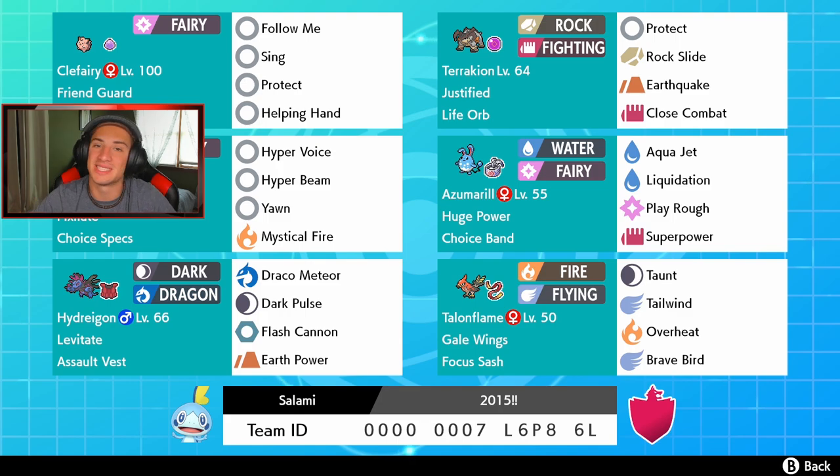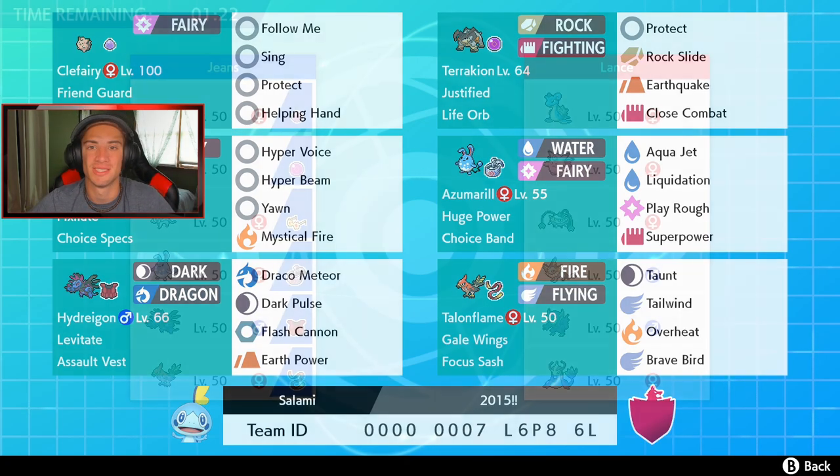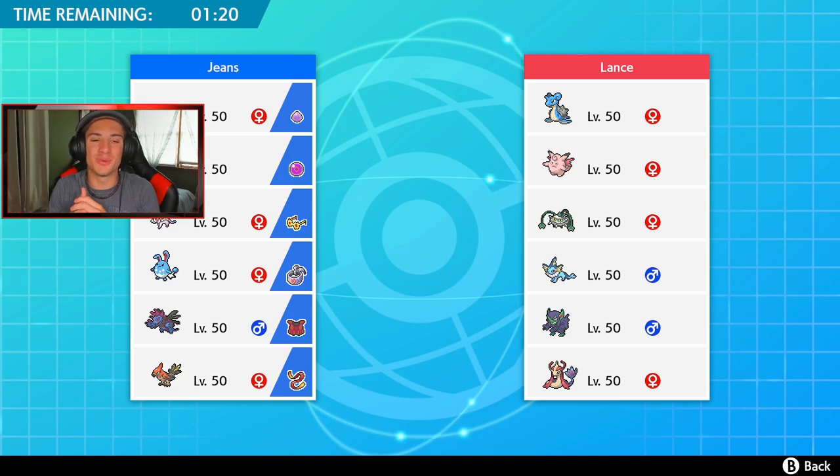In the final spot, Talonflame has been taking over since the bans — it's a great Tailwind Pokemon especially with the Gale Wings ability, running Focus Sash with Taunt, Tailwind, Overheat, and Brave Bird. If you want to use this team yourself, the rental code is at the bottom of the screen. Let's hop onto that ranked doubles ladder and get some wins with this squad.